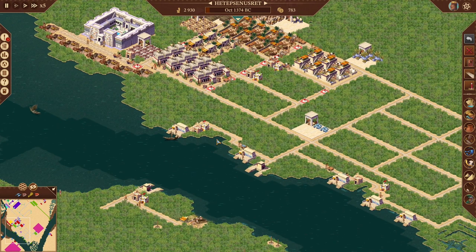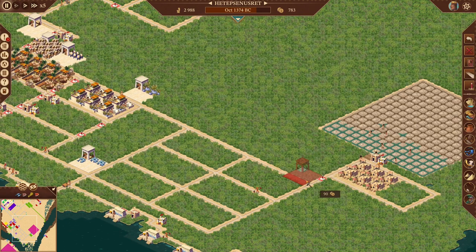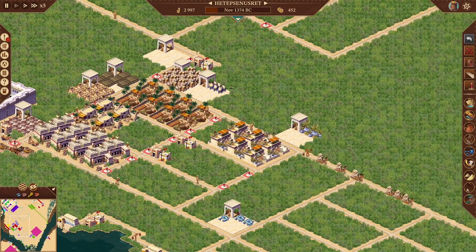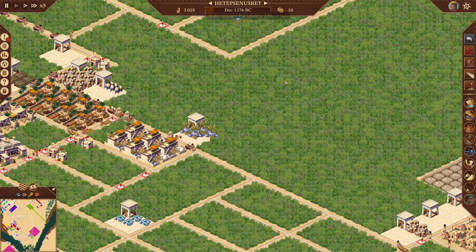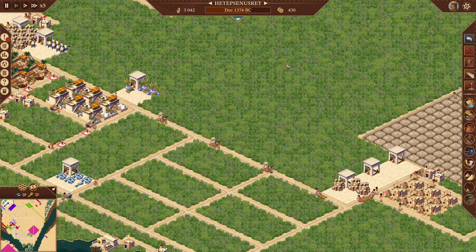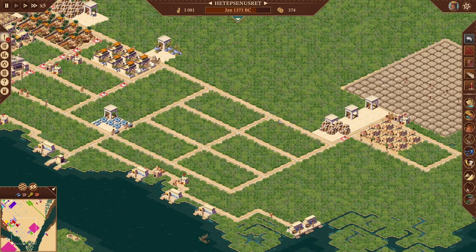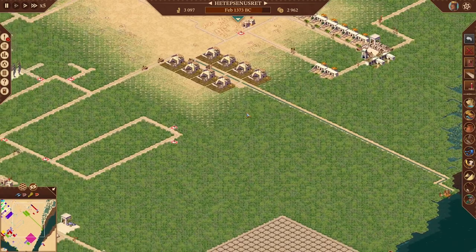I'm actually going to come over here and set these storage yards to accept all bricks — bricks, bricks, and bricks. Accept all, accept all, and accept all. We nearly went into debt — saved by that last minute trade purchase. I was not paying attention, got too much on a building spree. Usually by February they come in and buy half their papyrus for the year — yep, right there. We are over-producing papyrus but that's okay.